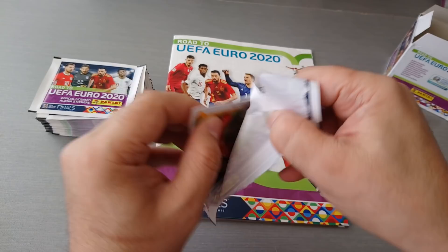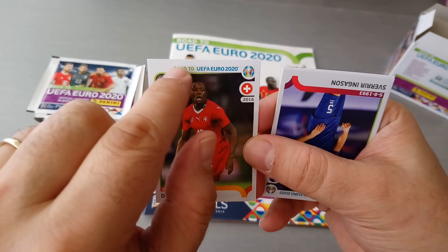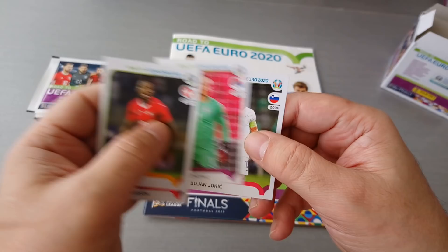Here's your base — Zachariah for Switzerland, his debut, country, flag and the Euro logo, name and his information. Ingersoll for Iceland. Tossa for Romania. Rajkovic, Serbia and Jokic for Slovakia. These are all the base.